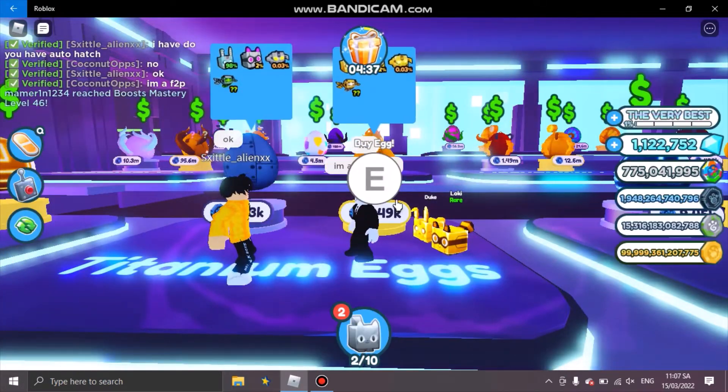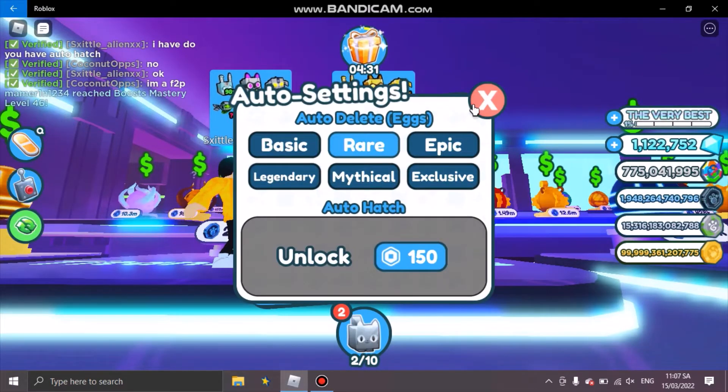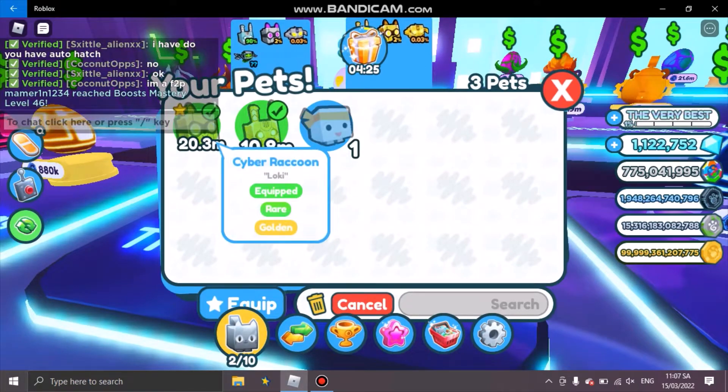If you guys want the converting mastery, you can actually hatch it in this egg right here. Turn on auto-list for the rare and epic — we don't need those. We just need a golden one. I'm going to skip the lower rarity ones and see what happens.